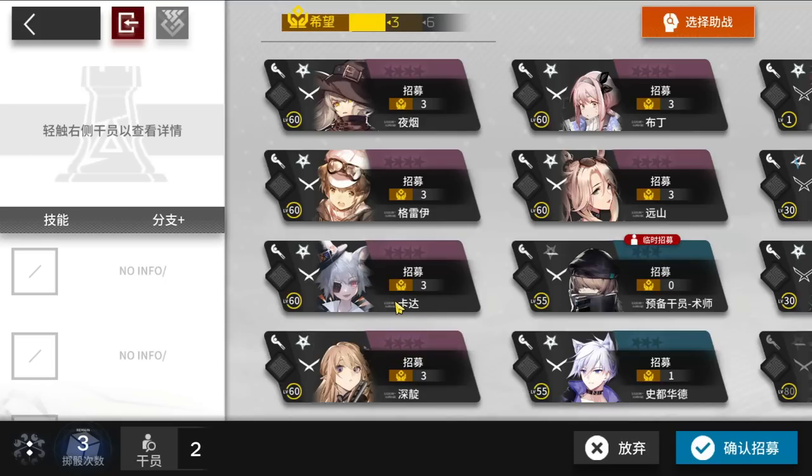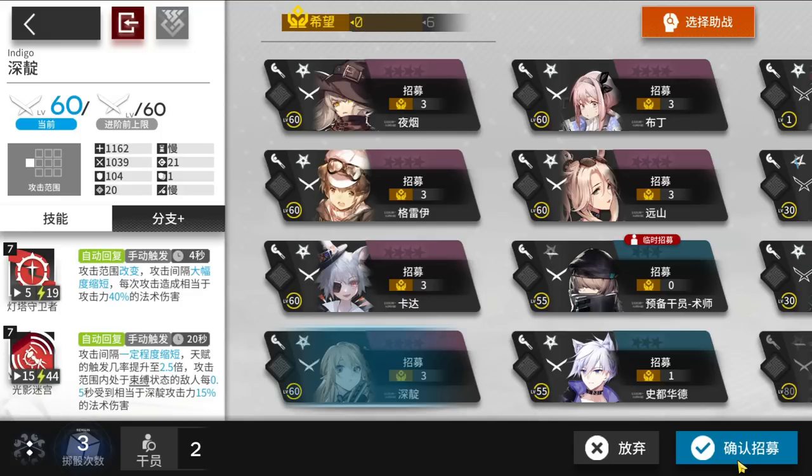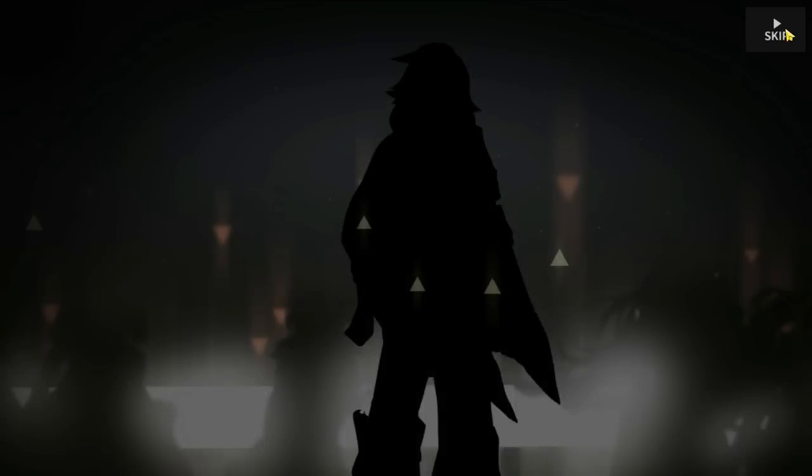We need to make sure we pick stuff that can actually fight, because we really need some AOE power to get through some of the stages. Basically the choice is always between Indigo and Click for a first caster. Indigo is better at killing the duck and bear, Click has more DPS. We have Cutter and Rope, so I think I'm fine going with Indigo — Cutter should melt everything.